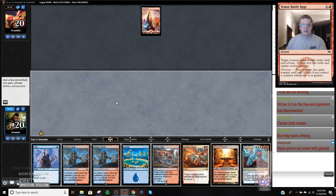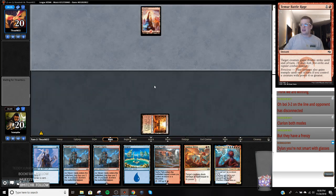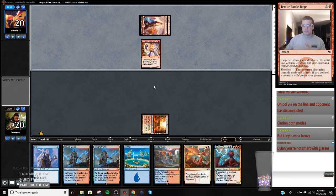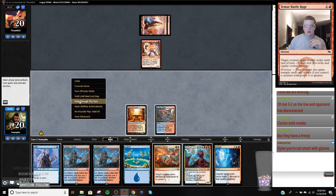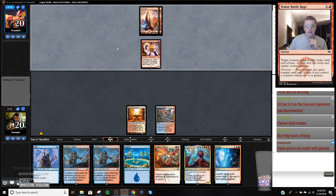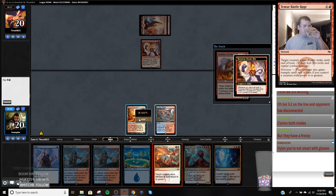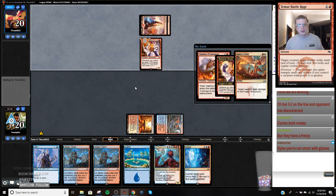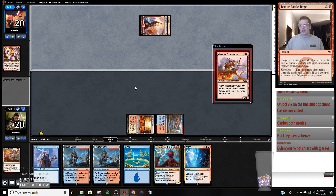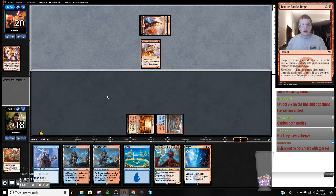Playing against another mono red deck, it appears. We're just going to play this tapped. Game plan is to make it to Niv. I think I'm going to end up killing this because this thing is going to grow and deal us more damage. I'd like to be able to save this opt for an immediate thing off of my Niv, but I have to make it to turn seven in order for that to be realistic.